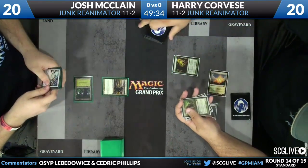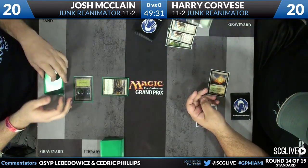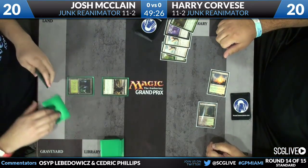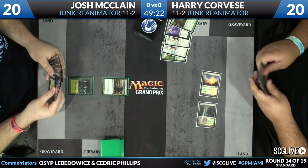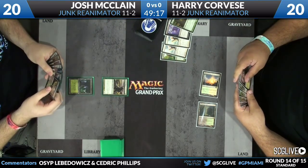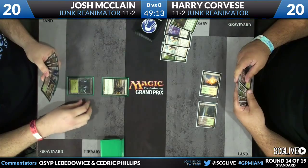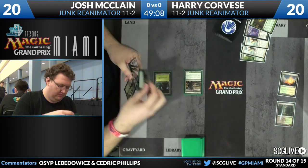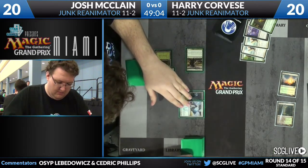The Mulch turns over two Angel of Serenities, a Thragtusk, and an Unburial Rights, so his Unburial Rights engine is online. We could potentially see an Angel of Serenity as soon as turn four. The question is whether the Mulch was for lands or for graveyard fuel. If he has the lands, the one way to get out of not having mana accelerants is to reanimate an Angel of Serenity and deal with your opponent's mana accelerants before they can get Acidic Slime into play.